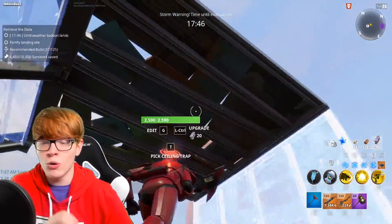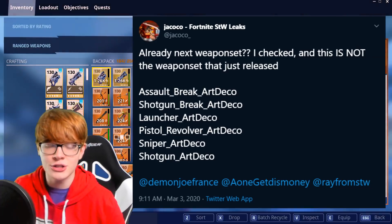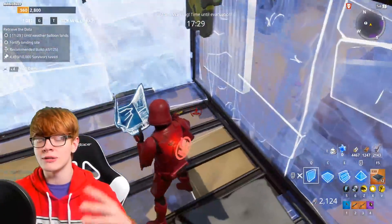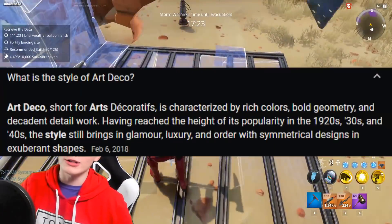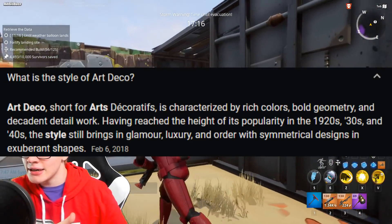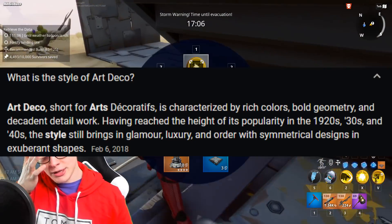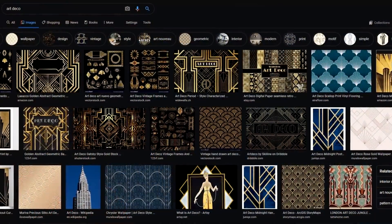It's only a matter of time before we figure out what this weapon set is about — it's called the Art Deco set. I didn't even know what that was until someone explained it on Twitter and I later Googled it. We have an assault, break, a shotgun break, a launcher, pistol, revolver, sniper, and shotgun all part of the Art Deco set. Art Deco is short for Arts Decoratifs — reaching the height of its popularity in the 1920s, 30s, and 40s, bringing glamour, luxury, and order with symmetrical designs and exuberant shapes.